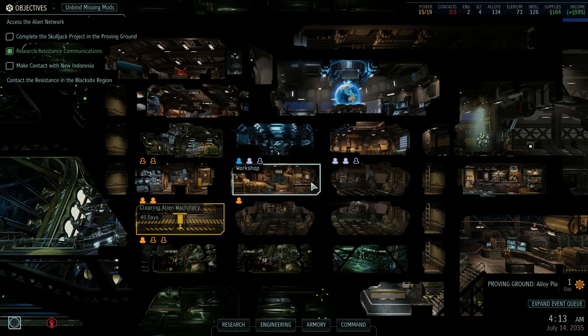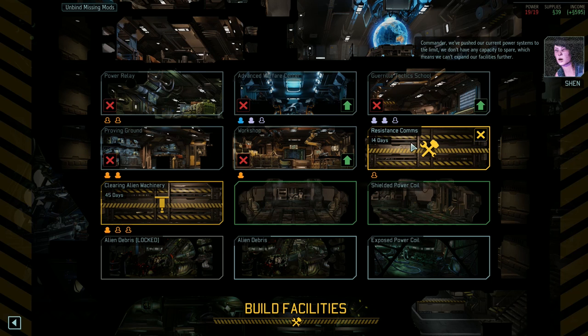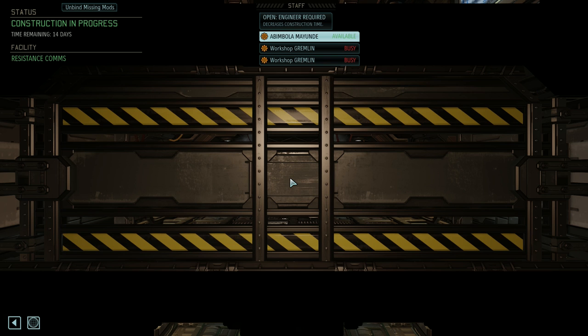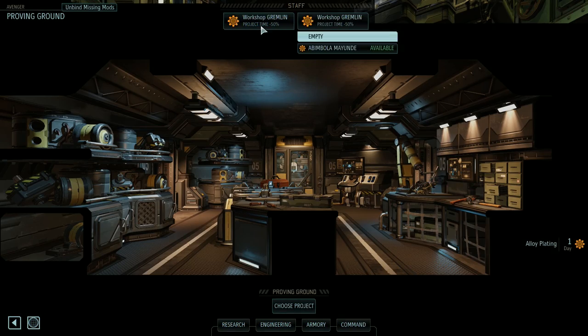We'll get started on the resistance comms right away, right next to the workshop. We'll move the engineer — excavating can wait. It's more important to finish resistance comms. We could assign one gremlin instead of having both on the Proving Ground.